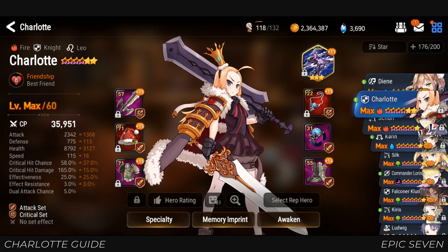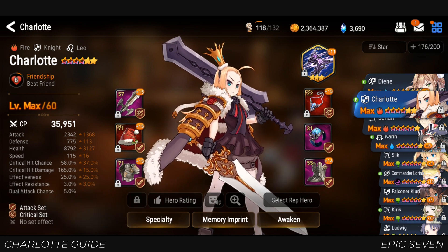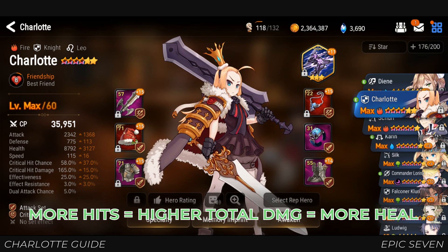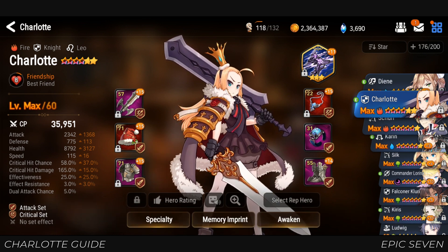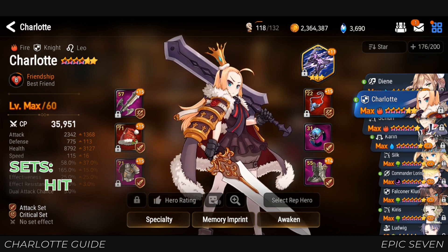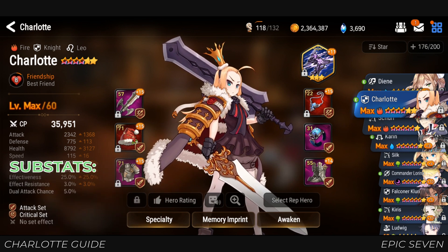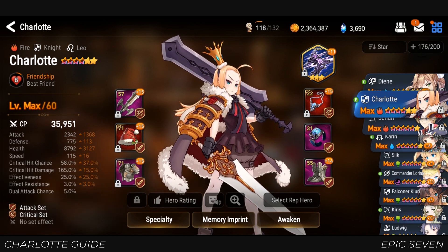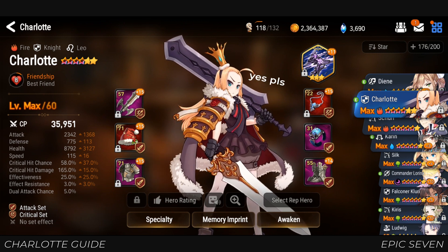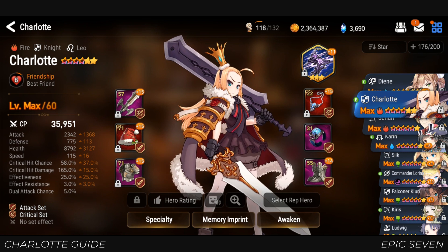There are a few ways to build Charlotte depending on where you use her. Speed set is not recommended because of her low base speed, but attack set will be good because of her high base attack. Lifesteal set also works for Charlotte because of her AOE skills — more enemies hit means higher total damage and more heals. For the last 2 gears, it's up to you: hit set if you want to land her stun and defense break more often, health set if she's in the frontline, or crit set if her role is more DPS. For substats, Charlotte will need crit chance, attack, and speed. The last substat is up to you: health percentage for a beefier Charlotte, effectiveness for her debuffs, or crit damage for a full DPS build. For main stats on your amulet and ring, use attack percentage, and for boots, use speed to cover for her low speed stat.